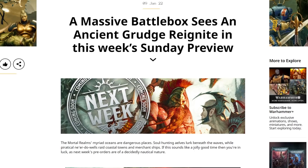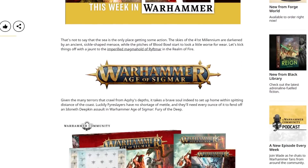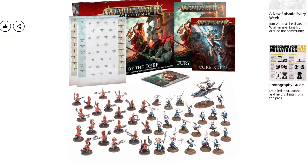First up, we've got a new battle box on the way — the one we talked about the other day. Fury of the Deep, which is an Order versus Order box, and it's really cool. I like the fact that it's Order versus Order — Idoneth Deepkin versus Fyreslayers — and there's quite a lot of stuff in this box. It's quite sizeable.